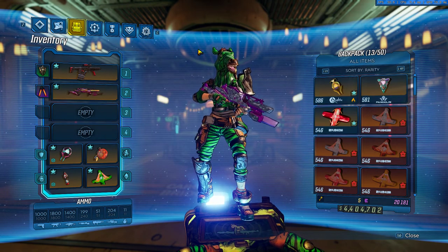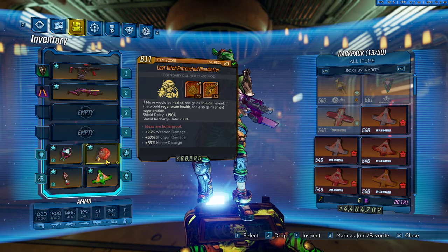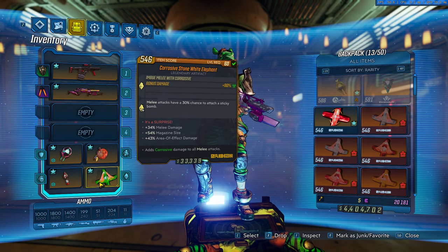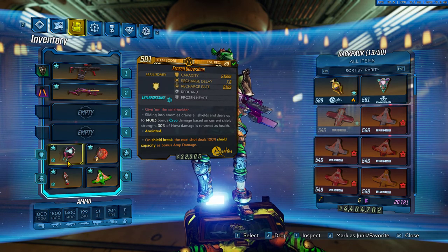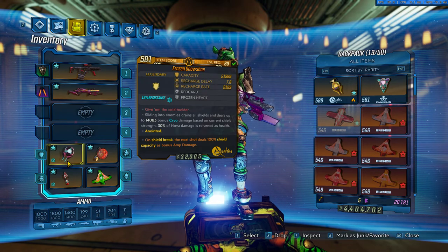What is better with Moze for a melee build is the blue tree, which allows us to get a lot of shield retribution. This goes in combo with the Frozen Snowshoe, and also the splash damage with the White Elephant. The Frozen Snowshoe will allow us to freeze the enemy, and when an enemy is frozen, you will deal 300% more damage to them.